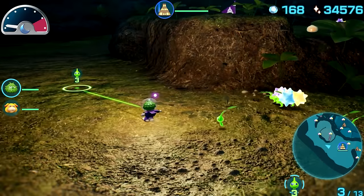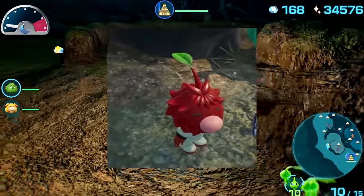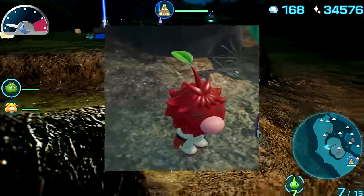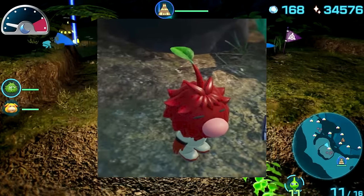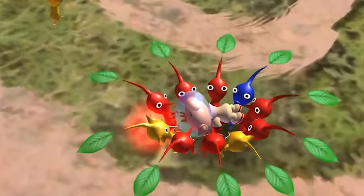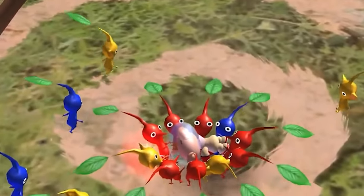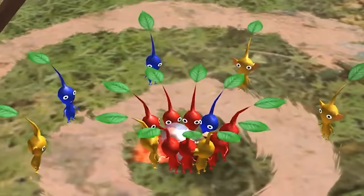Some people during the pre-release of Pikmin 4 believed that the leaf version of Olimar in the game was a direct result of a bad ending, which could still be true. But anyways, this is definitely one of the darker bad endings to a game when you consider how far you've come on your journey only to end up right back where you started.